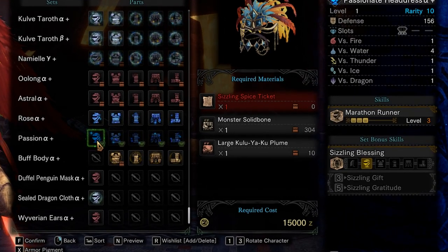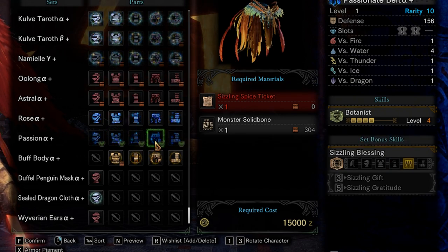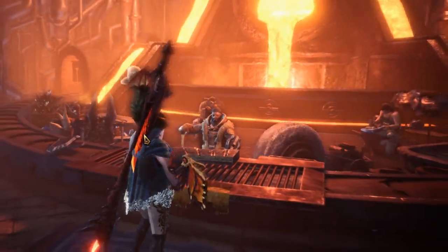I do want to just quickly mention the armor itself — it's actually a very great gathering set. It's pretty much ready for you to go into Guiding Lands and just farm your materials right away. So for you new players, I would recommend, if you haven't built a set for gathering the Guiding Lands, just take this armor, go in, you've got all the perks you need, you'll get as much materials as you can, and it'll make augmenting your weapons so much easier.